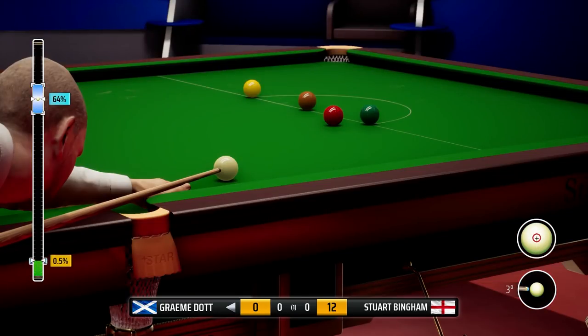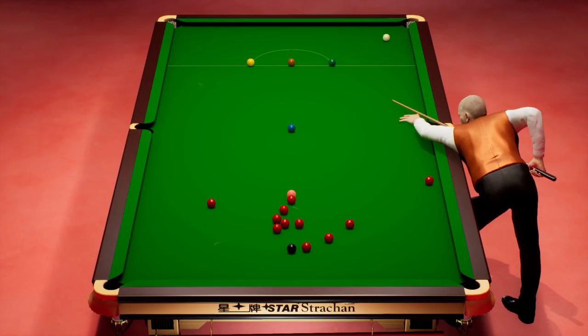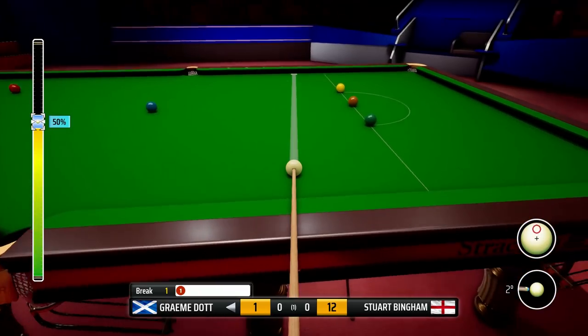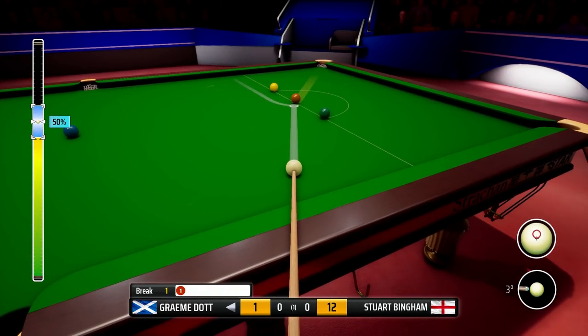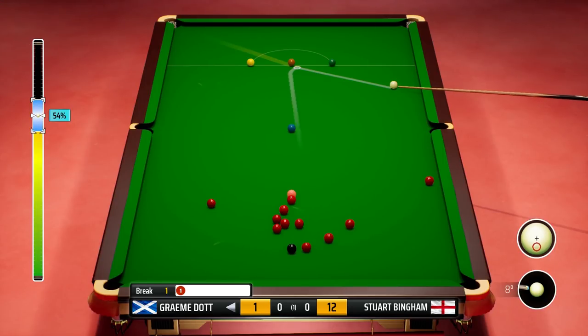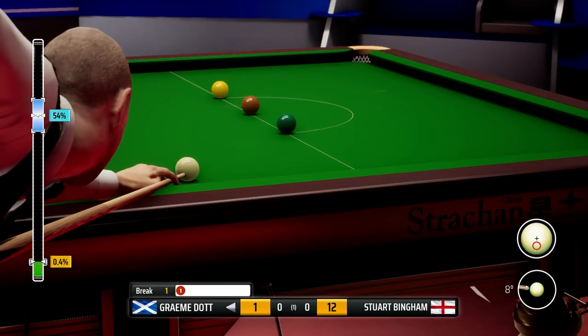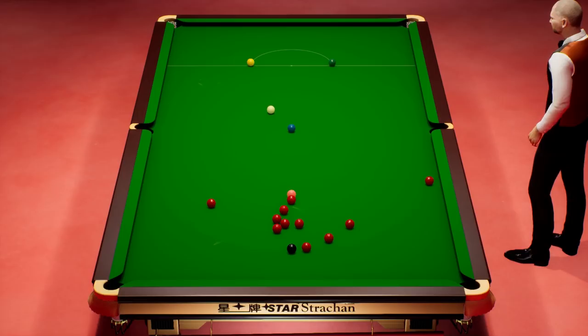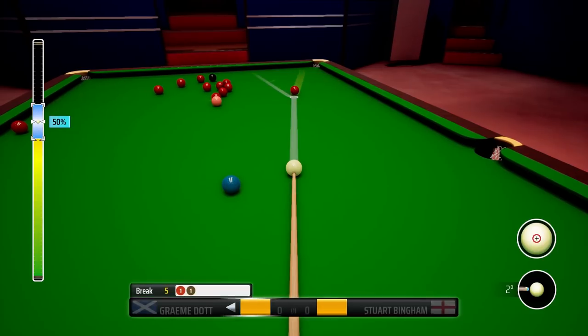That's where it goes into the yellow pocket. He's taking it on to the left corner — no problem there. I'll see how Graeme Dott does here. Good old Graeme Dott — I do like a bit of Graeme Dott, he's a gritty player. Always battling, always does well at the Crucible as well. Never one to underestimate, and obviously a three-time World Championship finalist.